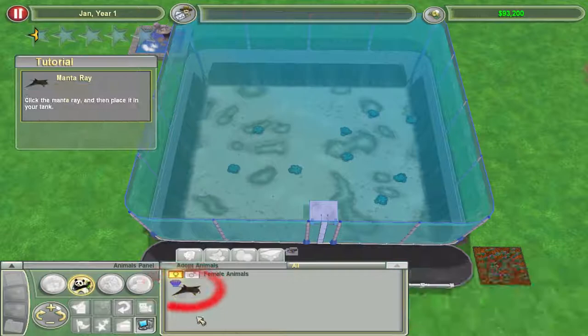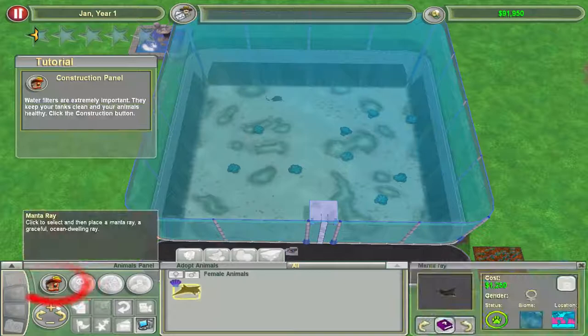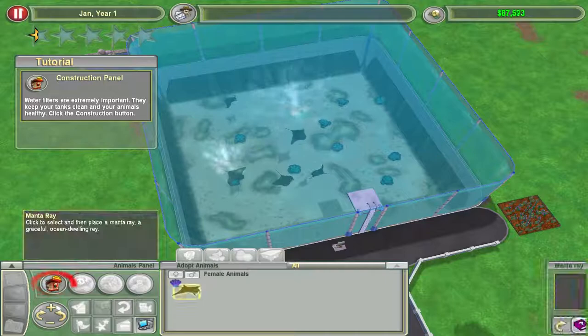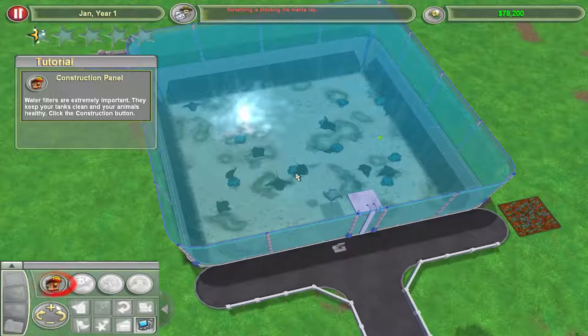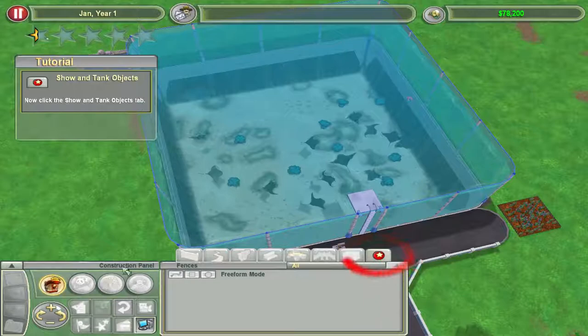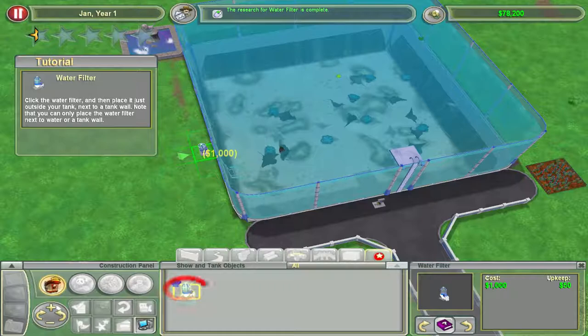Ooh, manta rays! We can't select males, so this is a feminist game. I can only place one at a time, but we have a hundred grand to spend — we can afford more than one manta ray, she needs some friends. And now we can put a water filter, which is needed in tanks to clean the water. And then we need a maintenance worker — we're doing it ourselves.